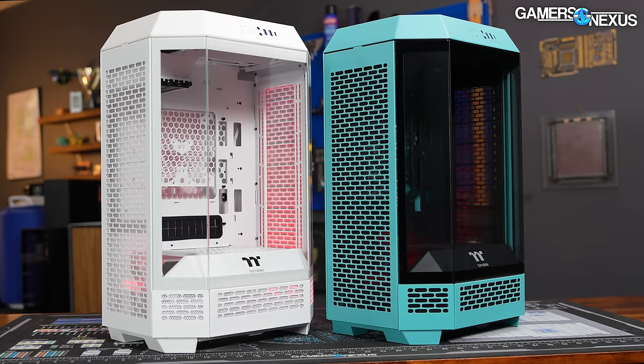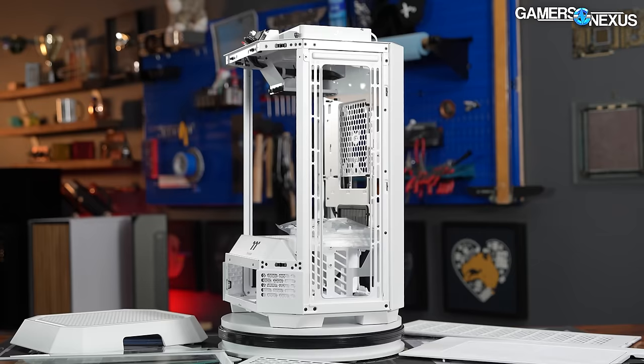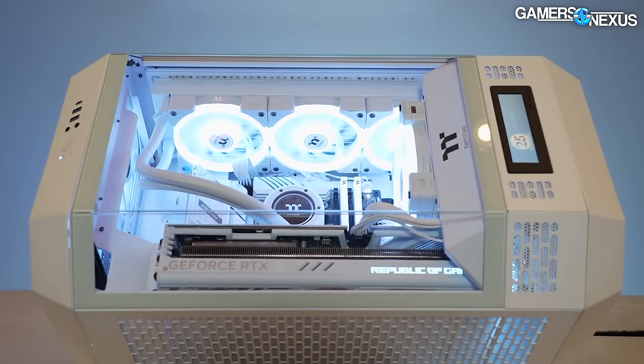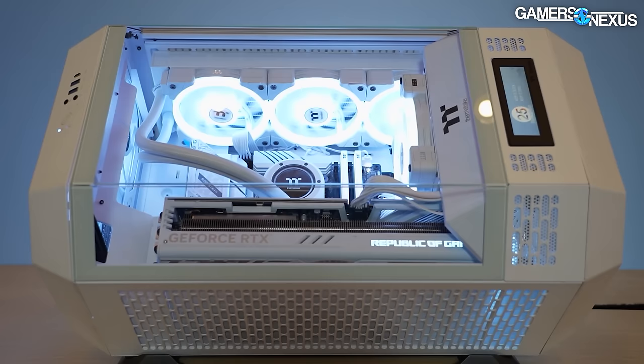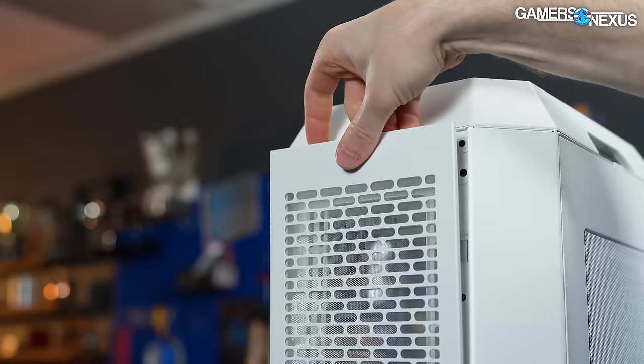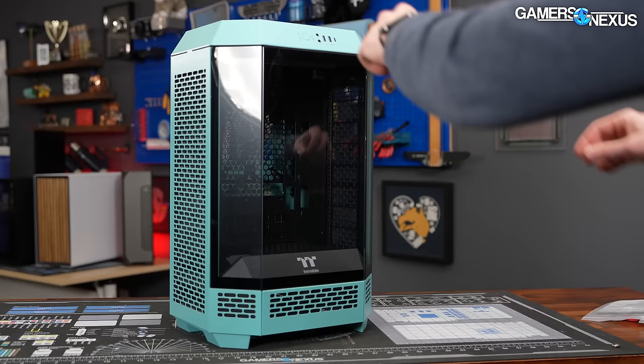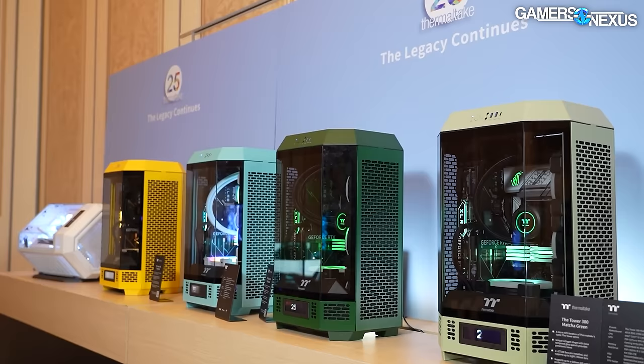This video is brought to you by Thermaltake and the Tower 300. The Tower 300 is a full-on showcase PC case built to present the computer straight on with its angled tempered glass windows or on a unique mounting stand to show off the build in new ways. The Tower 300 has a layout that positions the GPU fans against the mesh panel with ventilation on the opposite side for liquid coolers and CPUs. There's also an included 240mm fan up top. The panels use a quick access tool system to be popped in and out for maintenance.